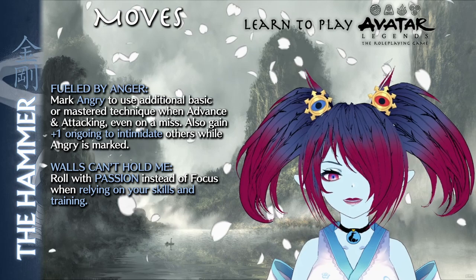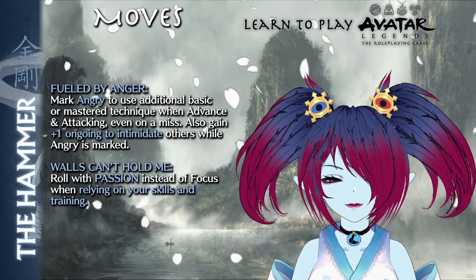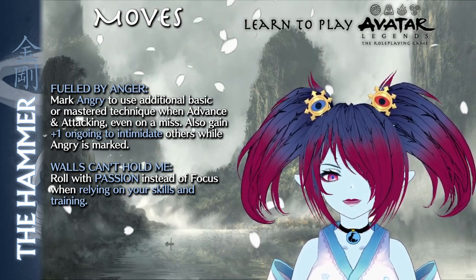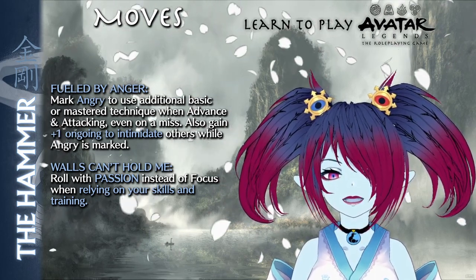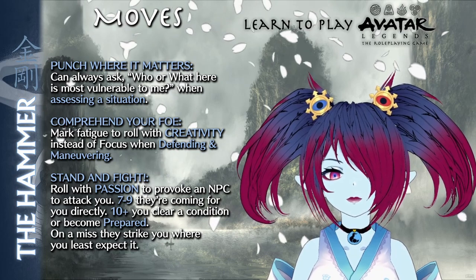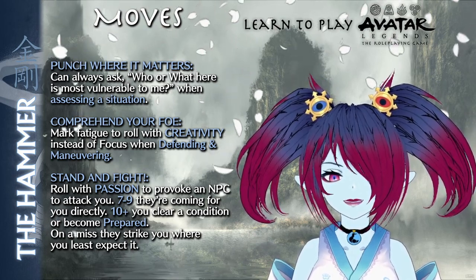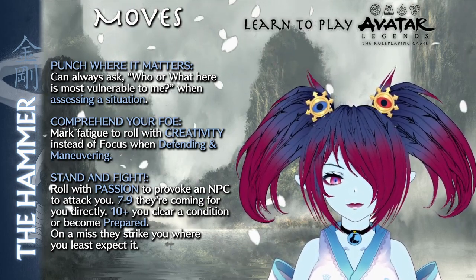The Hammer has access to the following moves. Fueled by Anger allows the Hammer to mark angry to use an additional basic or mastered technique when advancing and attacking, even on a miss. The Hammer also gains plus one ongoing to intimidate while angry is marked. Walls Can't Hold Me permits the Hammer to roll with passion instead of focus when smashing through walls or other obstacles during a rely on your skills and training. Punch Where It Matters grants the Hammer the ability to always ask who or what is most vulnerable to me when assessing a situation, even on a miss. Comprehend Your Foe allows the Hammer to mark fatigue and roll with creativity instead of focus when defending and maneuvering against the foe they know the balance principle of.